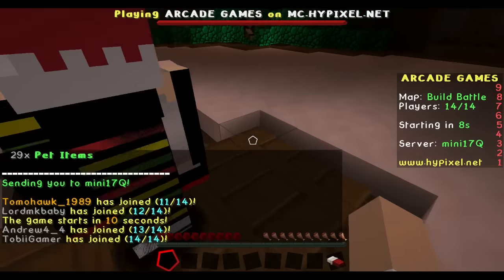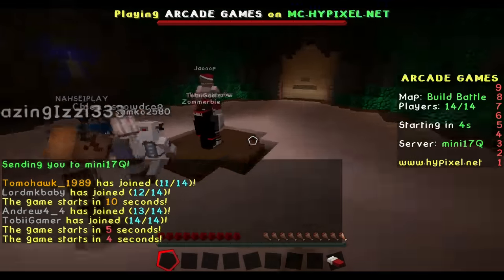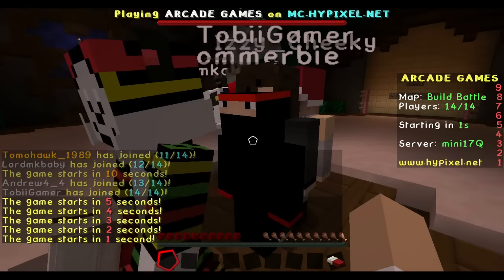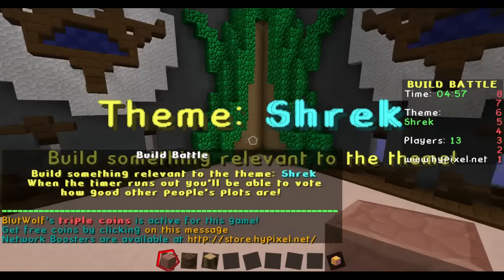We're also gonna be playing some build battles because, you know, we're here, so we might as well do something like that. Okay everybody, what are we building today? Excuse me, Mr. Ninja. Oh, there's a ninja — I can see him. Shrek! What?